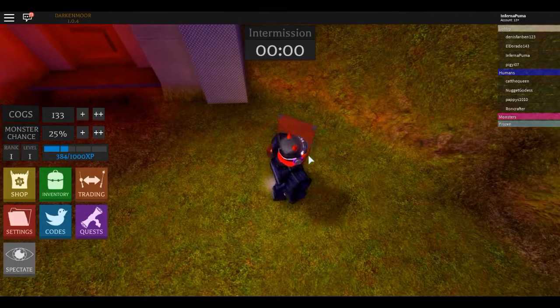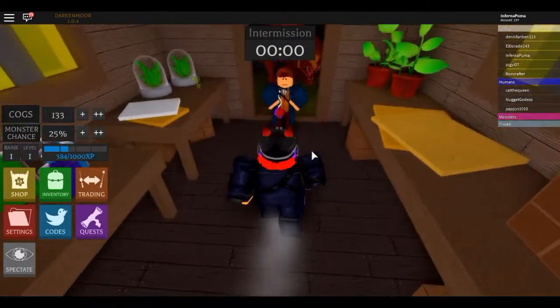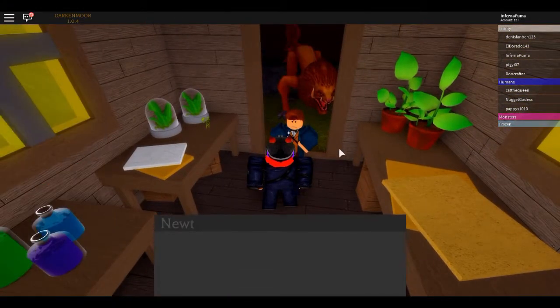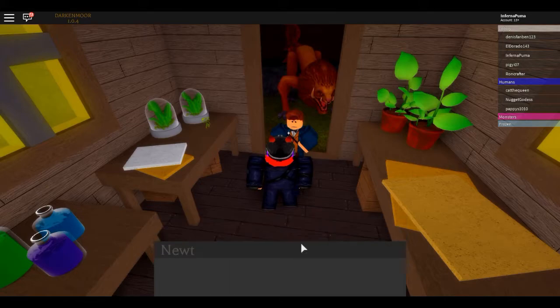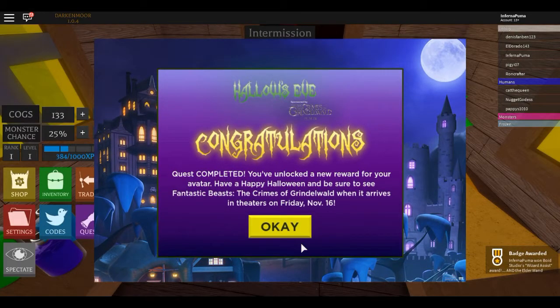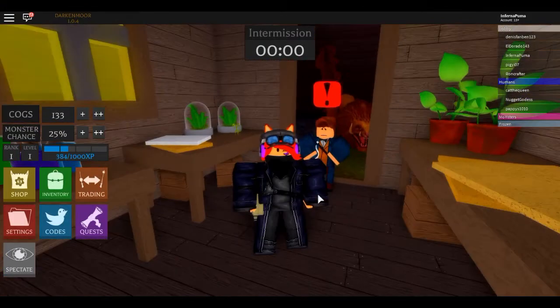So once you have reset yourself, go back where you saw the quest guy and then run onto the chest. There he will teleport you inside the chest and he'll be saying thanks for your help. And then he's going to give you the wand. If this helped you, please subscribe, like, and see ya!